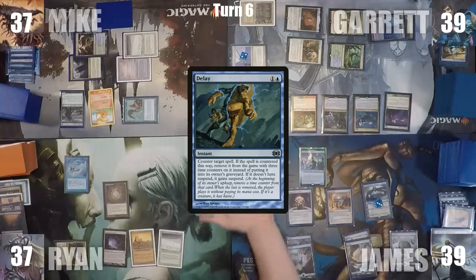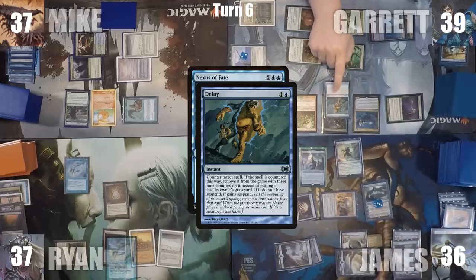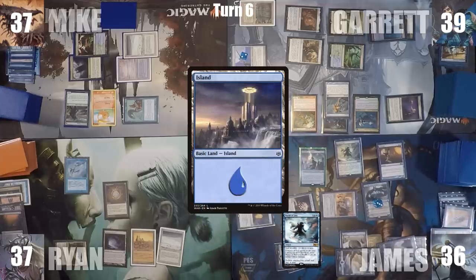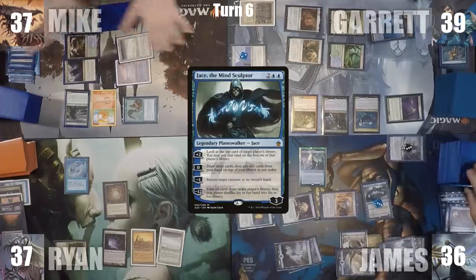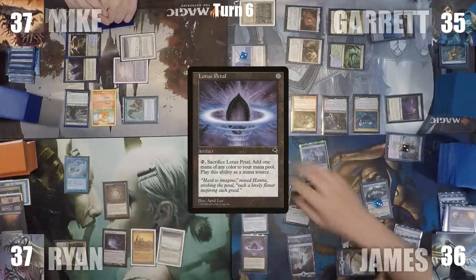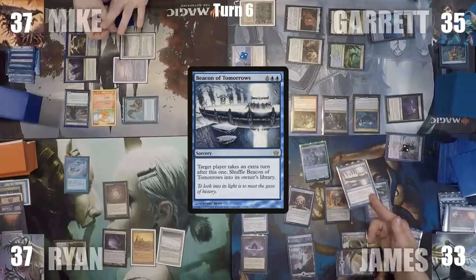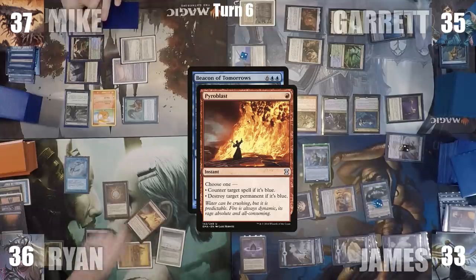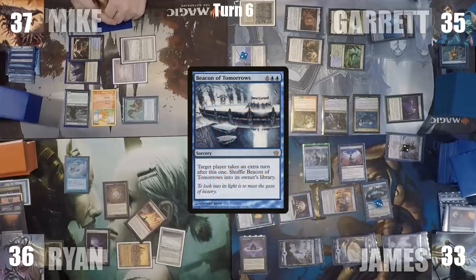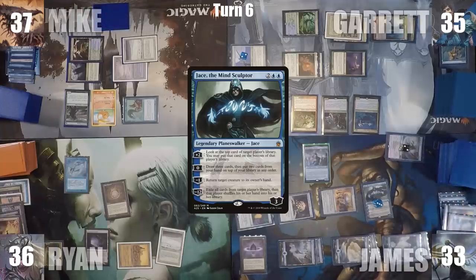During his upkeep on his extra turn, James loses his Mana Crypt trigger and loses three life. He plays an Island and casts Nexus of Fate. Garrett responds with Delay. James responds by casting Twin Cast targeting Nexus of Fate — Twin Cast resolves, copying Nexus of Fate, and Delay counters and exiles the original with three time counters on it. James activates Jace's zero ability to brainstorm, casts Lotus Petal, attacks Garrett with Kefnet, and passes to himself again. On the next upkeep, he reveals Beacon of Tomorrows through Kefnet, copies and casts it — Ryan counters with Pyroblast, but James responds with Pact of Negation. Pyroblast is countered, Beacon of Tomorrows resolves, and James shuffles his library. Everyone sees he can take infinite turns by brainstorming through Jace and recasting the Beacon, and everyone starts formulating a solution.